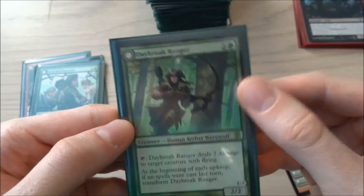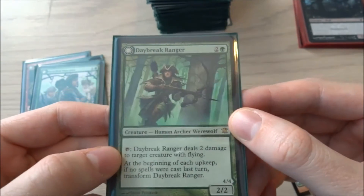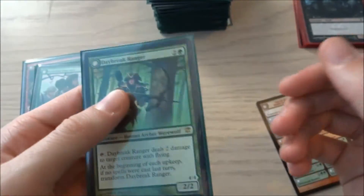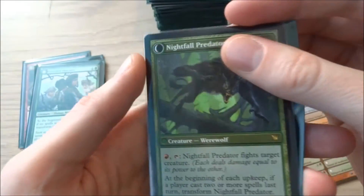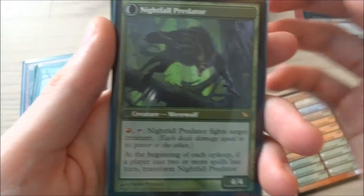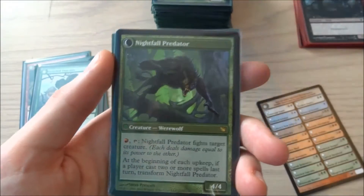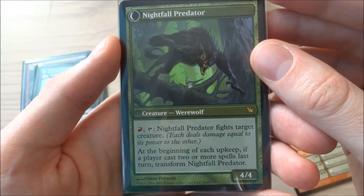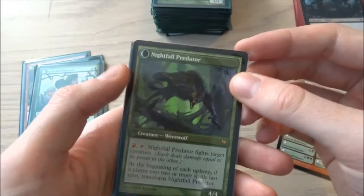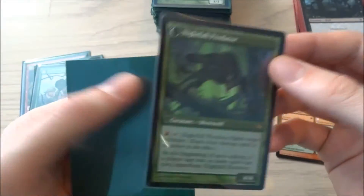I only have one Daybreak Ranger — it is 2 and a green, a human archer werewolf, a 2/2. Its front ability: tap, Daybreak Ranger deals 2 damage to target creature with flying — so only against flying creatures, which is a green thing. If it gets transformed on the back it becomes Nightfall Predator — a green creature werewolf that also uses red mana, which is why I have a red and green deck. Red and tap: Nightfall Predator fights target creature. Very cool card — you can make a creature fight it and combine it with something like Increasing Savagery to just get rid of them. I only have one of these.